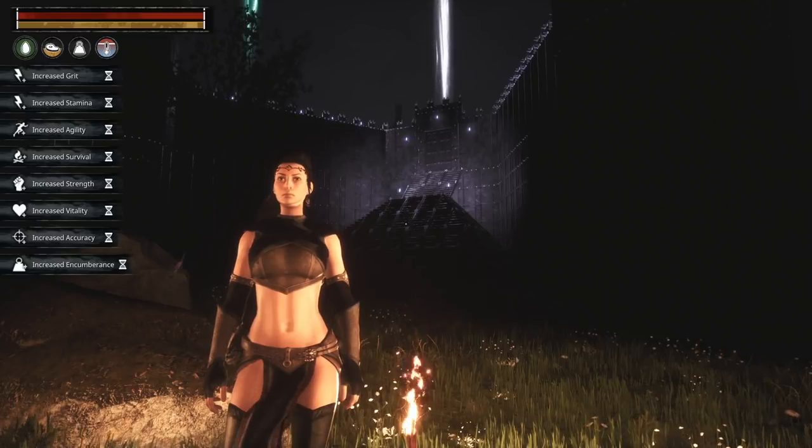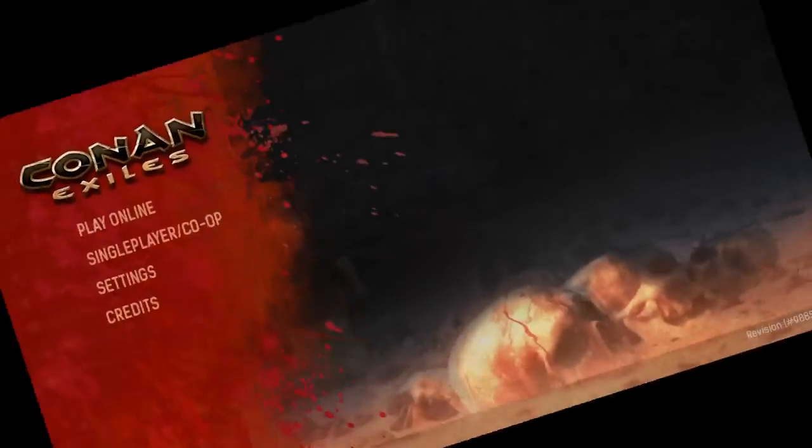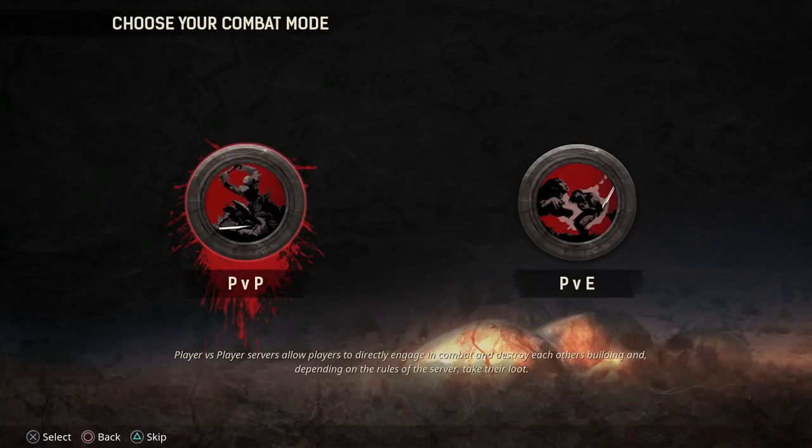So we're going to start the video with the first thing — the menu options. You have online and single player co-op. With online you have the option to go to PvP or PvE. PvP means player versus player, and PvE is player versus environment or player versus enemies. With PvP servers you have the option of official or unofficial, same with PvE servers.